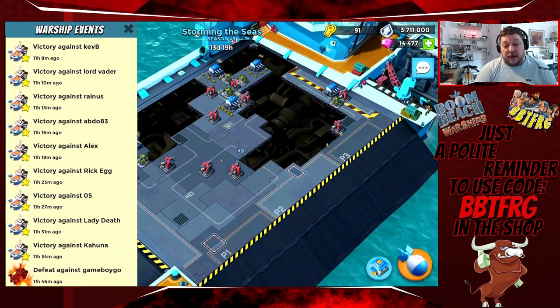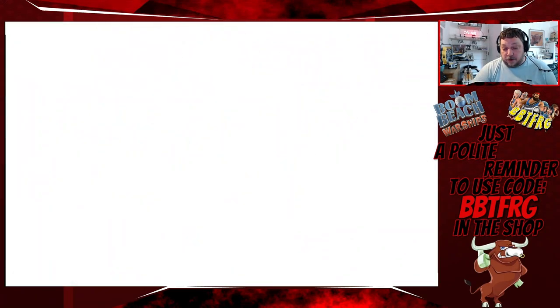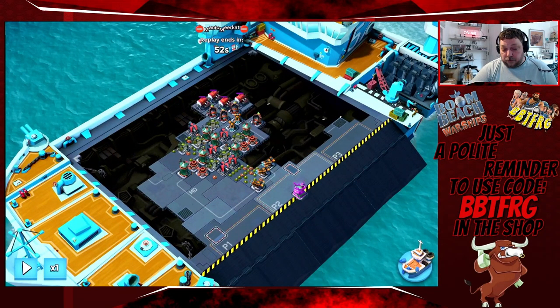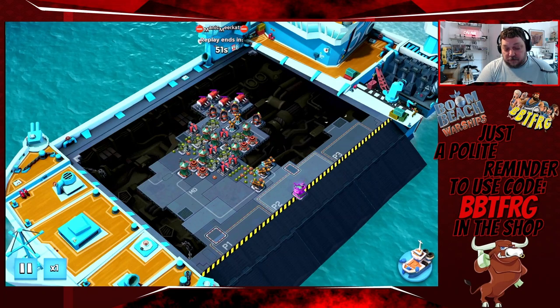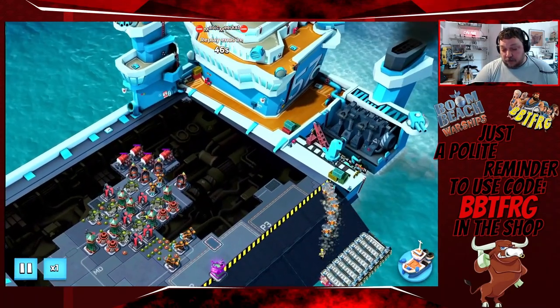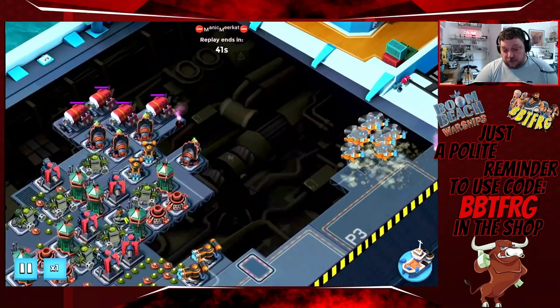Let's get in and show you the hits themselves. The first one was against a 4er. These clustered fours that people have been doing try to protect against a full frontal assault, but they leave themselves vulnerable to an attack from the rear - and that is exactly what I exploited. So we dropped eight boats of rocket choppers into this corner, flared up right into that corner to group them, and then across over to here.